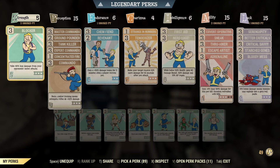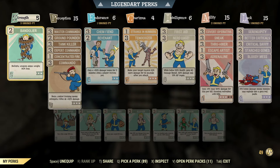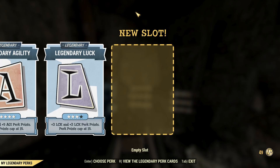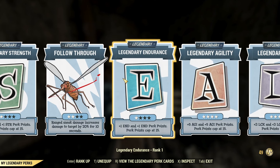Since I can't use blocker, I will be taking a ton of damage and may get downed once or twice. With our perk cards, we are going to be using all of our commando perk cards with level 2 ground pounder, tank killer, and concentrated fire. This is the normal setup I use on live servers. We have chem feed and revenant — extra damage if I get downed and extra duration on chems — as well as all of our sneak and crit perk cards.